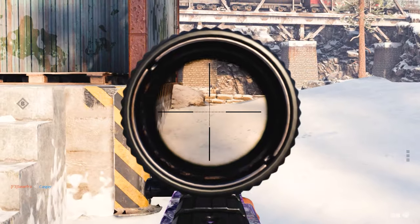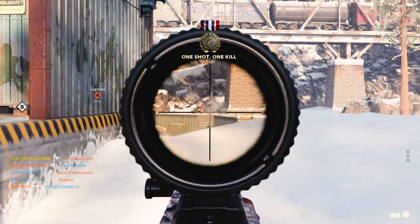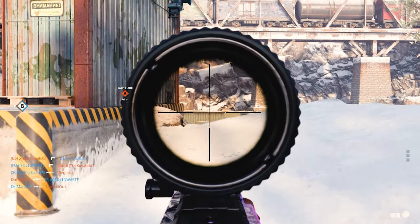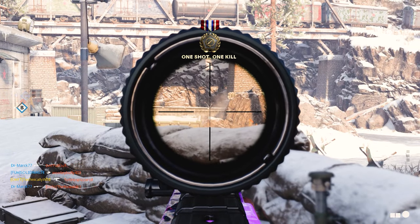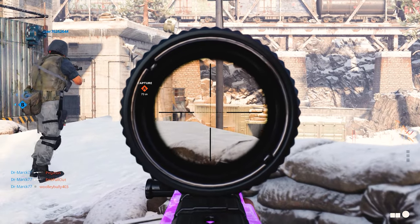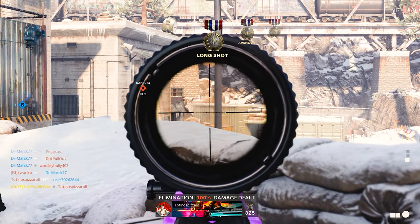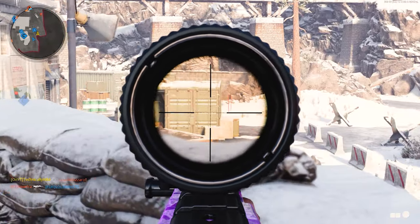For Spray and Stripes, you will complete your eliminations and headshots through regular gun progression. The only thing you may struggle with is headshots — if you are, just aim for the head, and if you're really struggling, go to hardcore where it is one-shot headshots at all times. You should complete those two challenges extremely quickly while working on others, and you won't even notice when you complete them.